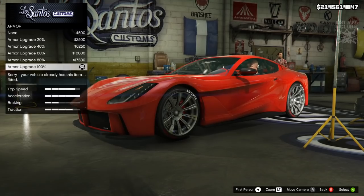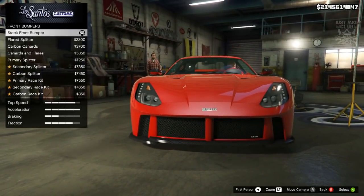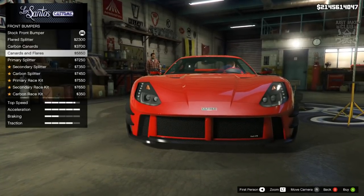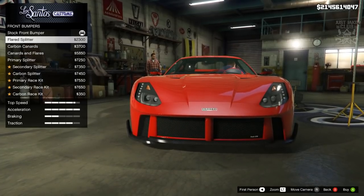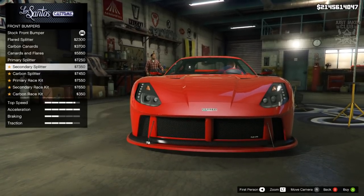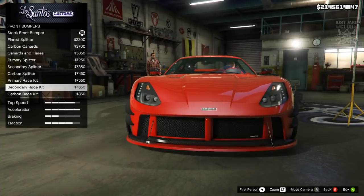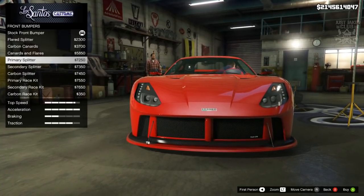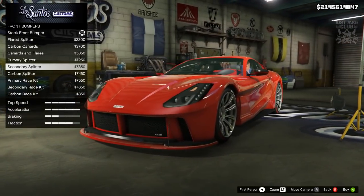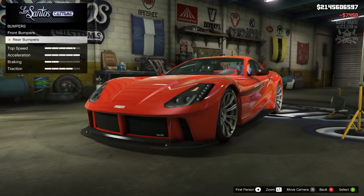We're going to start this build with 100 body armor, then go to the brakes and purchase the race brakes. For the front bumpers we've got loads of options — hopefully we can alter the front quite dramatically. The first few don't really give you much, but the primary splitter does look a little bit nicer. Nothing stand-out crazy though. Because the standard splitters are already carbon, I'm going to go with a carbon splitter so it extends it and flows nicer.